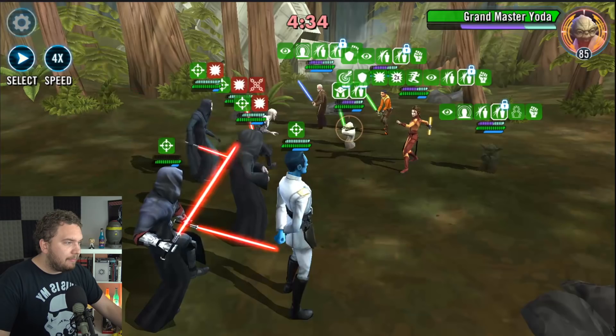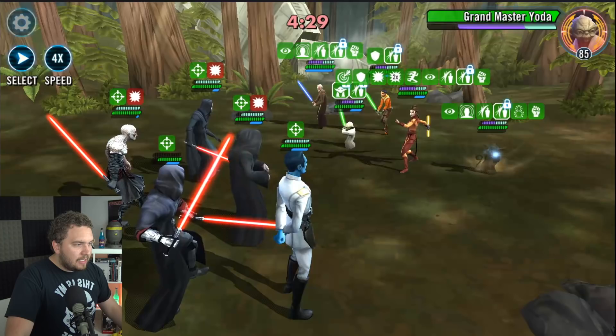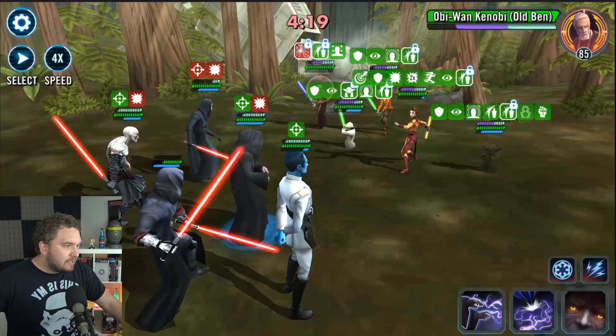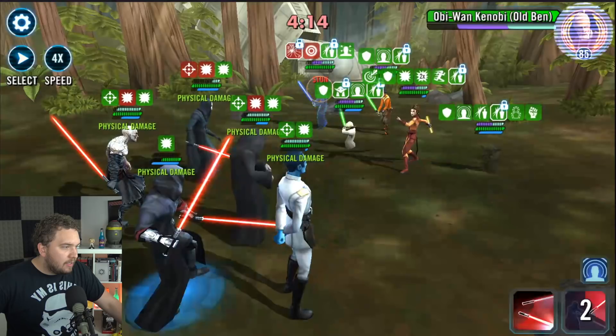Sometimes we can land a nice stun with Palpatine's AoE. We're going to fracture Old Ben - I'd rather fracture Yoda if I had the opportunity. Can we get a stun on someone? We have Potency up. Old Ben's really the only opportunity we have for a stun. There we go - we got a stun on Old Ben! That Potency up really helps us quite a lot.